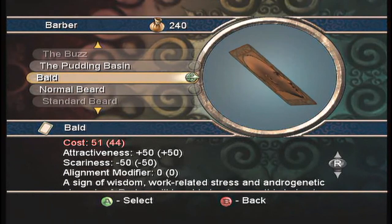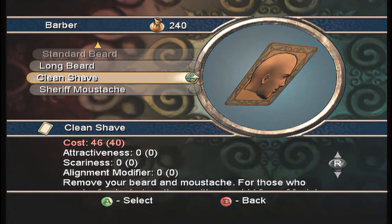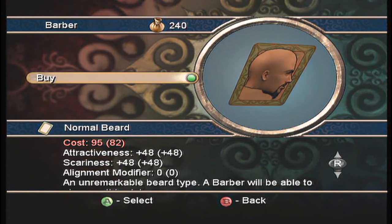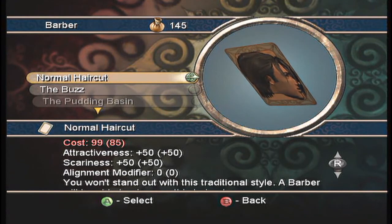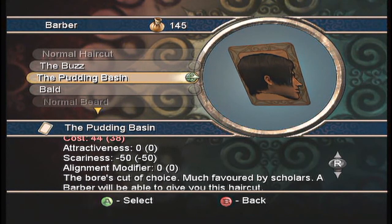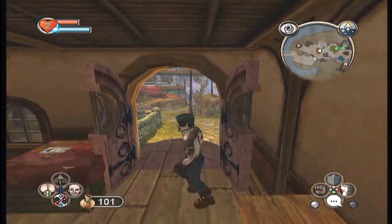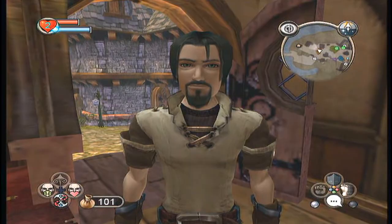There's a barber — head options. Normal beard, bald. I'm already clean shaven, so there's not much point in some of these. I'll just get the normal beard. The worst cut of choice — well, it looks cool out here. Perhaps you needed a tortured look. I look bad. Intersexy. Alright, whatever, I'm out of here.